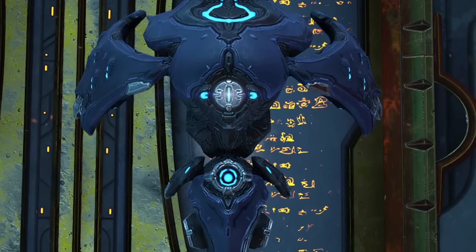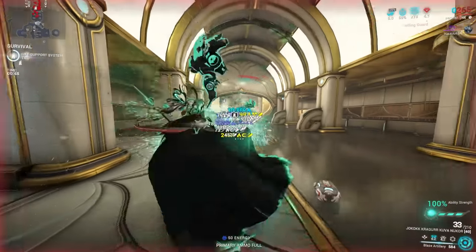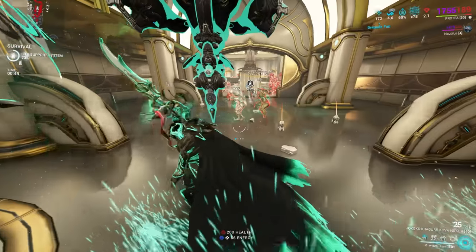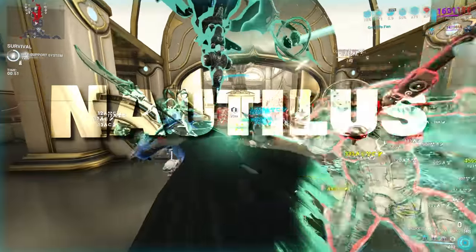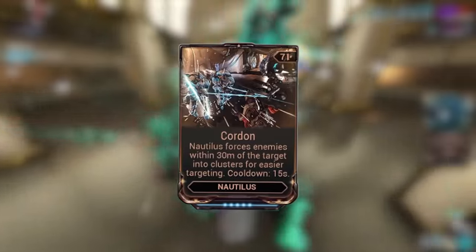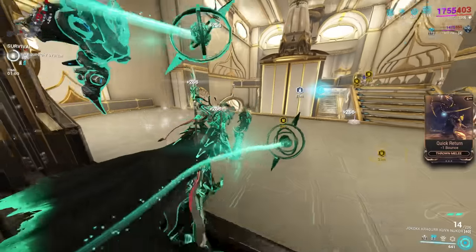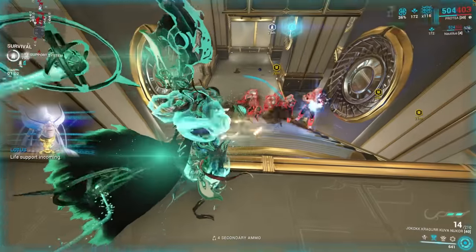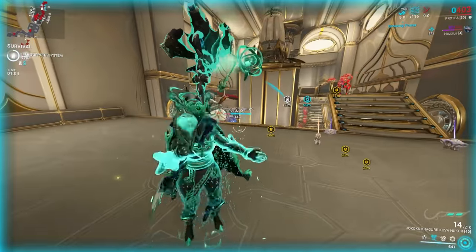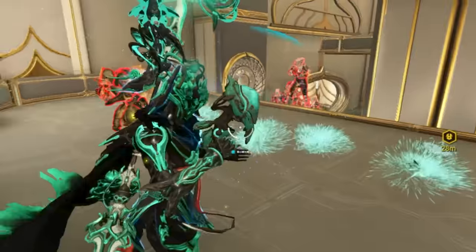I love this one so much — free Cryo Control, free Magus Anomaly, no need to subsume Cryo Control abilities. The Nautilus, the Railjack companion. This floaty friend has Cordon — a mod that forces enemies within 30 meters of the target into clusters and pulls them in. The Nautilus also pulls in Eximus units even with Overguard, meaning it's a free Magus Anomaly. Pair this with Manifold Bond to reduce the cooldown, and enemies are basically pulled in all the time.